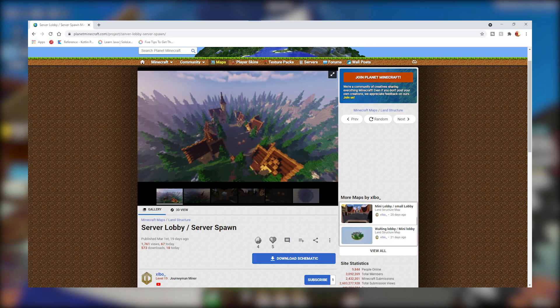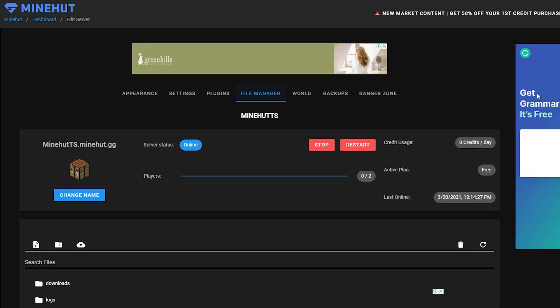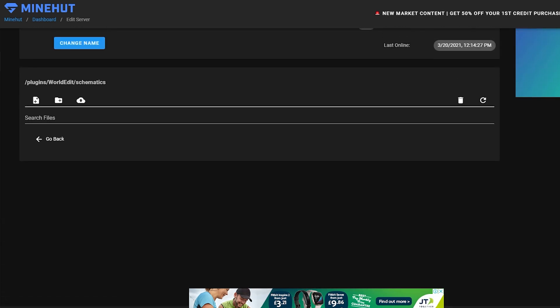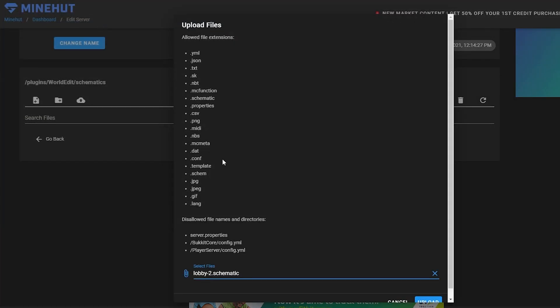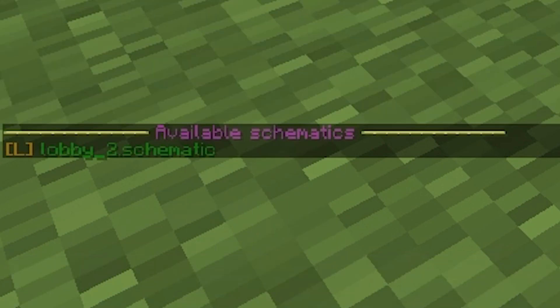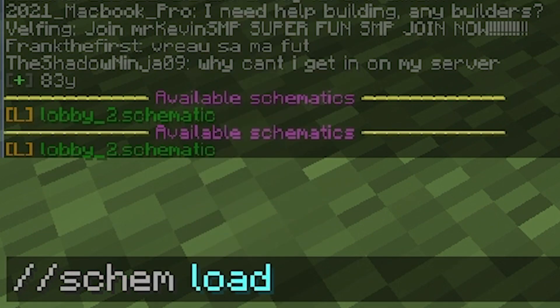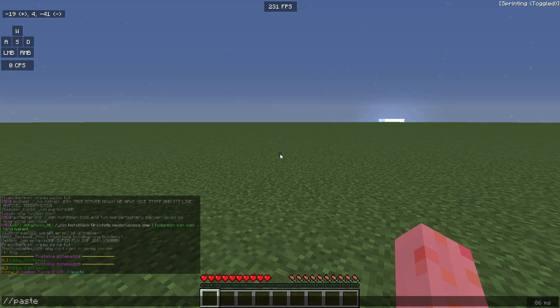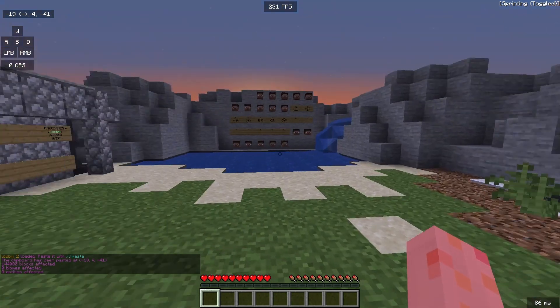Now we need to make or paste the spawn. If you're too lazy to find builders or just can't build, then that's okay — you can use schematics. If you want to upload a schematic, which currently only supports 1.12, simply locate your file manager, then plugins, WorldEdit, schematics, and locate the file on your PC. Go back in game and type //schem list to see if it worked, then //schem load and the schematic file name. Then use //paste to paste it in. Try to paste the spawn around 0,0 as this makes it look more clean.